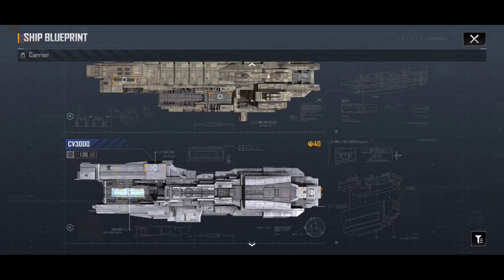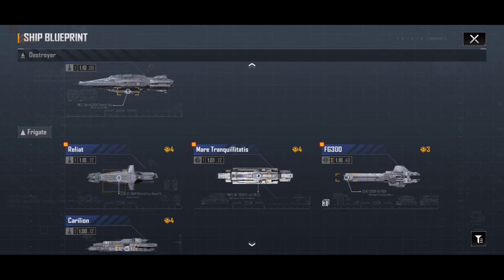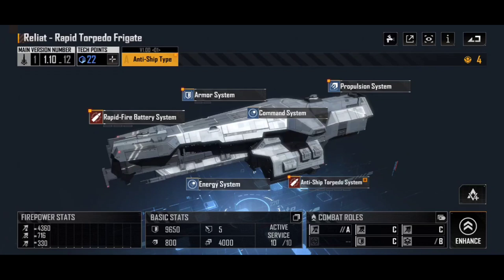So, you've unlocked a load of blueprints — how do you now actually upgrade those ships? We come into Blueprints, go into Ship Blueprint, and find the particular ship you want to upgrade. I'm going to showcase this with my favorite little frigate, the Reliat. To talk about things here, let's start at the top left and work our way around the screen. At the top left we have the name of the ship — Reliat Rapid Torpedo Frigate — then its blueprint number, its tech points, and its version number. Beneath all of that we have the actual blueprint itself that we can start modifying. At the bottom of the screen we have the various statistics. If you've watched my video on what ship stats mean, all of that will be making sense to you — if not, pause this video now and go watch that one first.